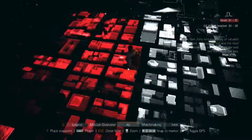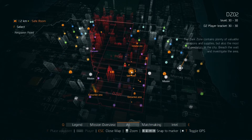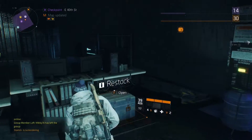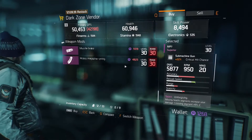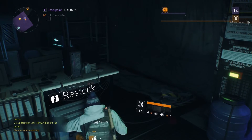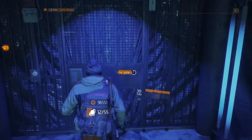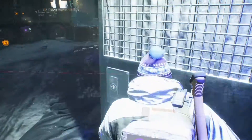So when you first get into the Dark Zone, you will be in a little safe area with a vendor like I'm showing you here. Always make sure before you actually venture off out into the Dark Zone, you use the restock box because you run out of ammo so damn quick in the Dark Zone, as mobs do take a bit of a battering in here.